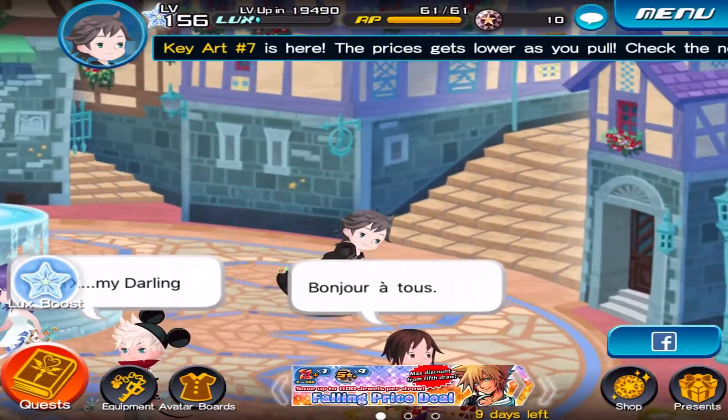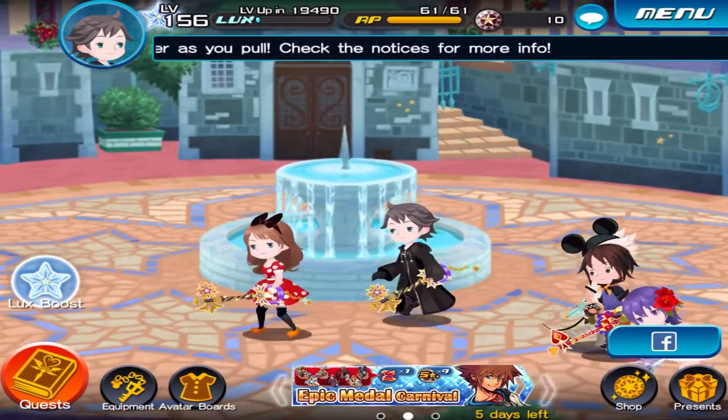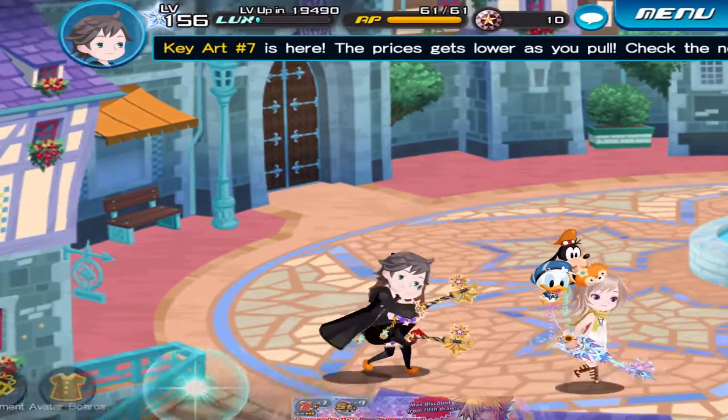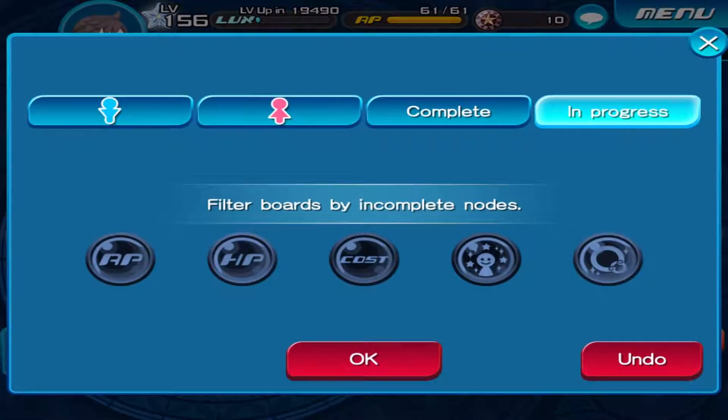Hey everyone, BassDS here, and welcome back to more Kingdom Hearts Unchained Key, as we continue on with the story. But before we do that, I do have two small things that I want to get out of the way first. The first thing being, I got some avatar board stuff to grab, and we got about 1,600 avatar coins, so we might as well.